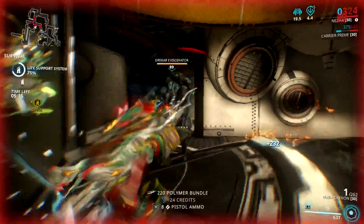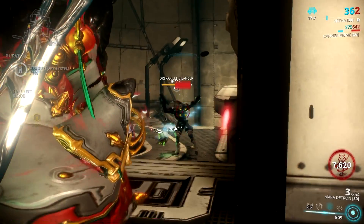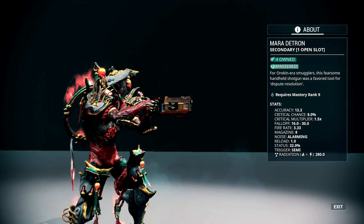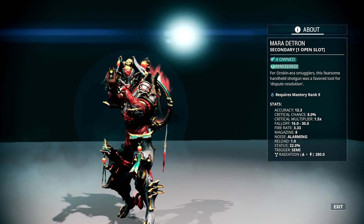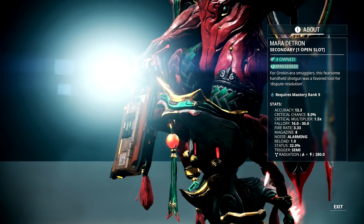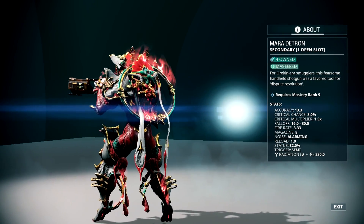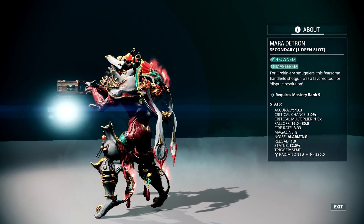Today we will be discussing what I consider to be one of the best weapons in this game: the Mara Detron. Why do I consider it a top-tier weapon? The Mara Detron is a secondary shotgun that packs a lot of status chance. In fact, you can easily reach 100% status chance with the help of 4 dual status mods. Since it's a shotgun, each pellet it shoots has a guaranteed chance to proc a status if you mod it for 100% status chance. The only downside I see on this weapon is its fall-off damage and that annoying recoil.